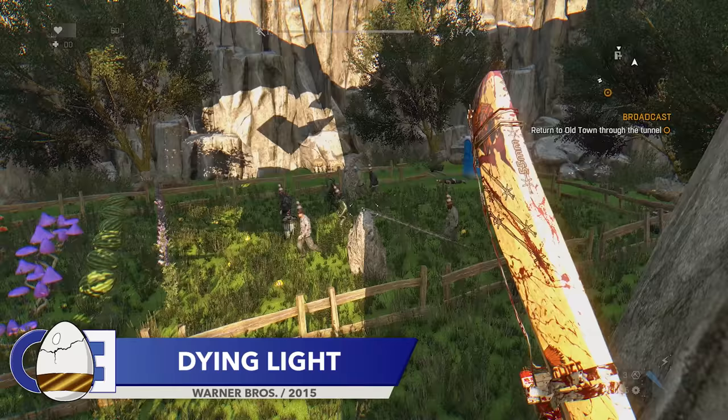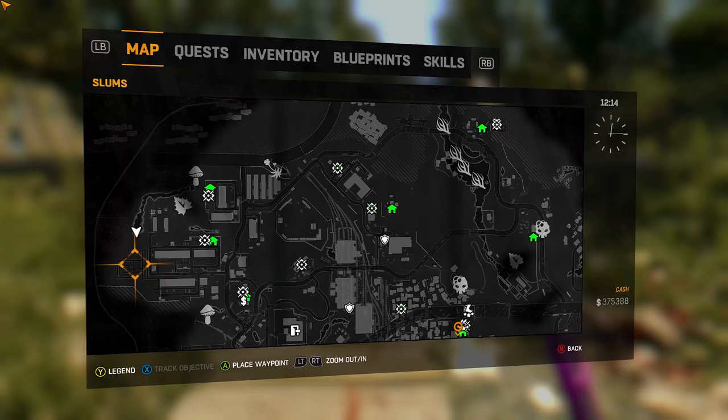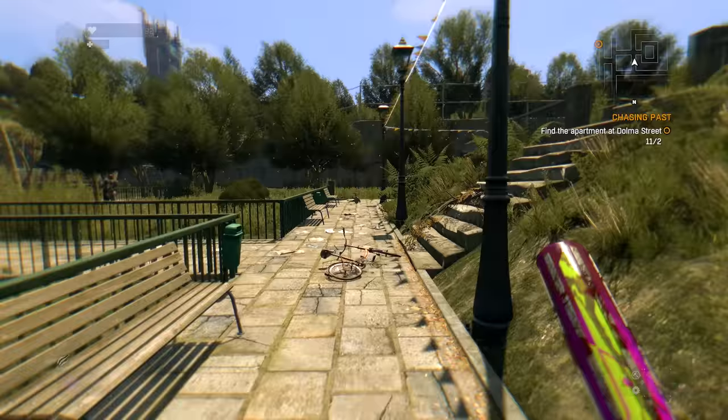Up next is a game that I bet you didn't expect to see today. Dying Light is of course full of amazing and creative easter eggs, but having been well over six years since its release, I was sure I'd seen everything it had to offer. Well, it turns out I was wrong. At this location on the map, you can find this.